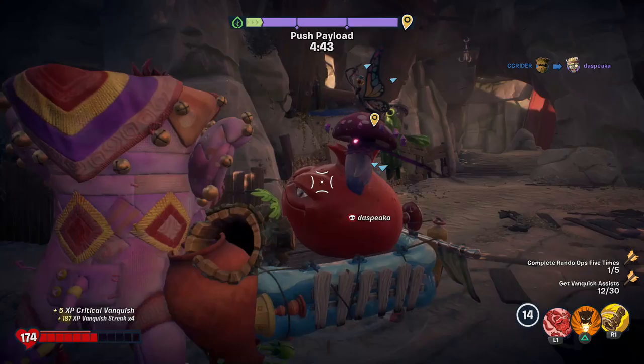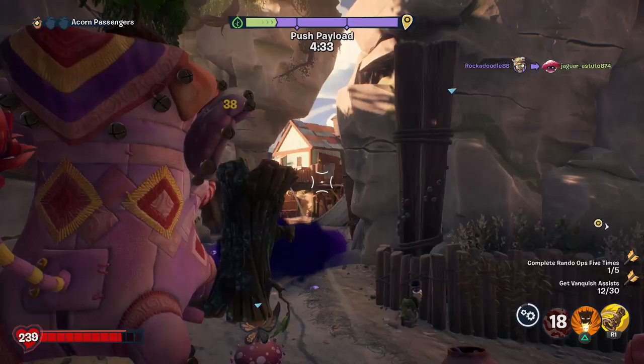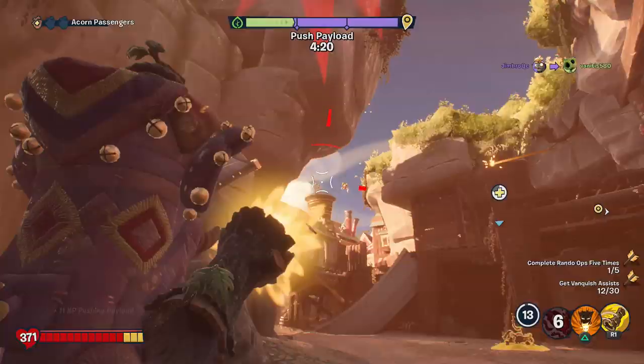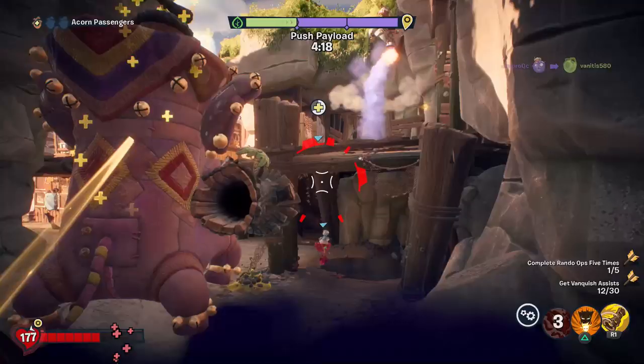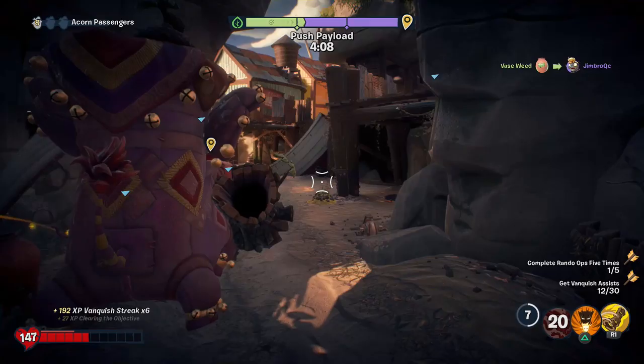The sap trap vanquishes are what I need to do, so I'm happy with that. Backing it up a little bit because I'm not even halfway there with the assists. I love this costume both for the acorn and the oak — it looks good on both sides. I don't know if she's going right for me. Can somebody else vanquish her, please? I don't know where she went.